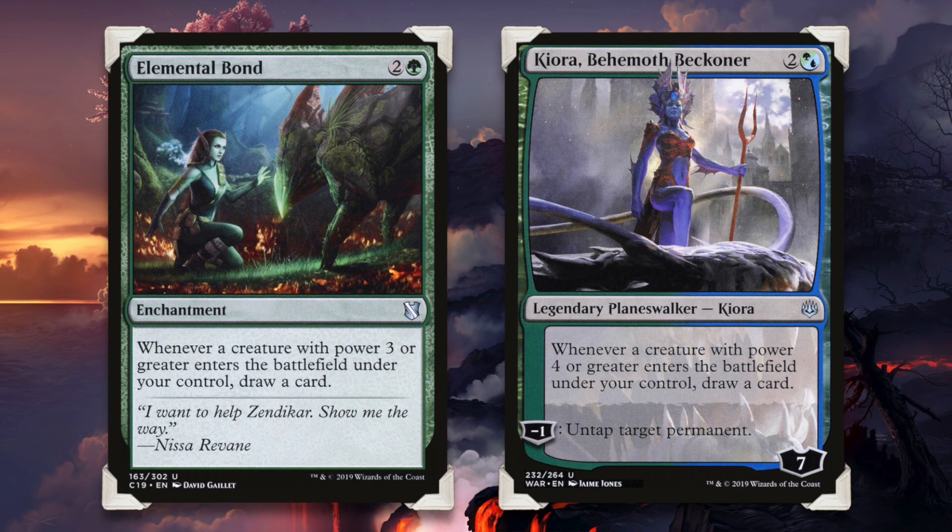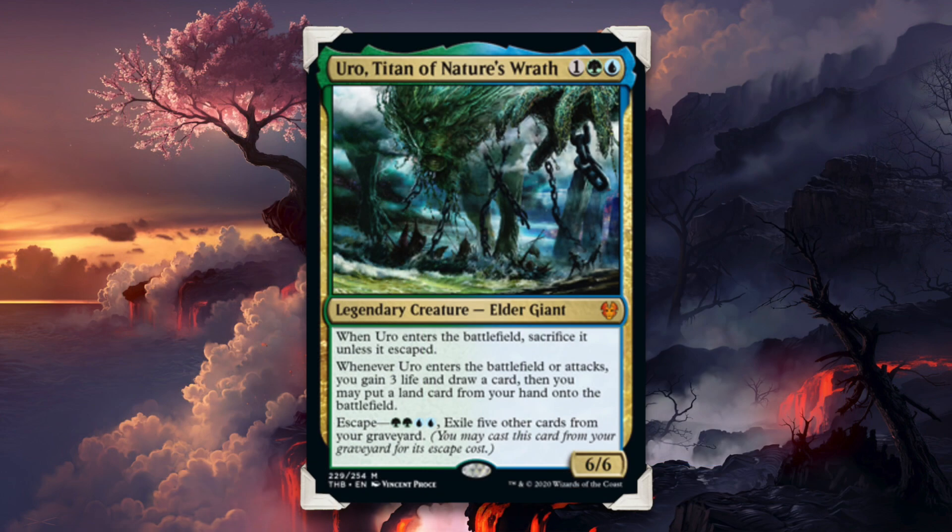Perhaps you want even more card draw in the deck. Cards such as Elemental Bond and Kiora, Behemoth Beckoner, will allow for you to draw an additional card each time that Uro comes into play. I would not go so far as to call Uro broken. He can definitely be abused, but he's not as broken as, say, one of the other legendary creatures I reviewed before — Elsha of the Infinite. But did the Simic colors really need another good commander at their disposal?